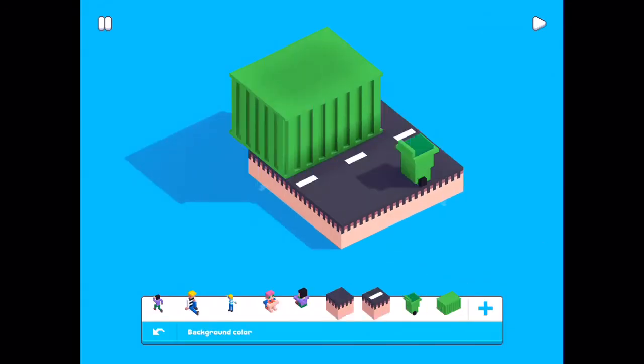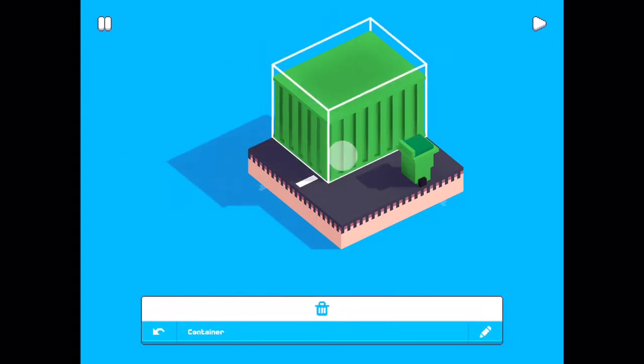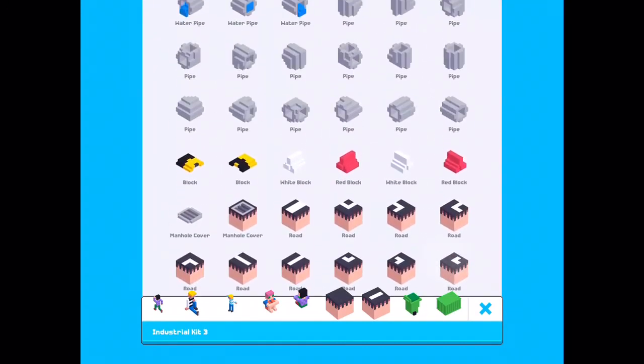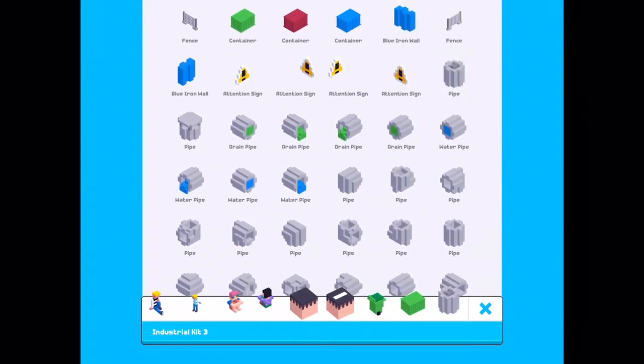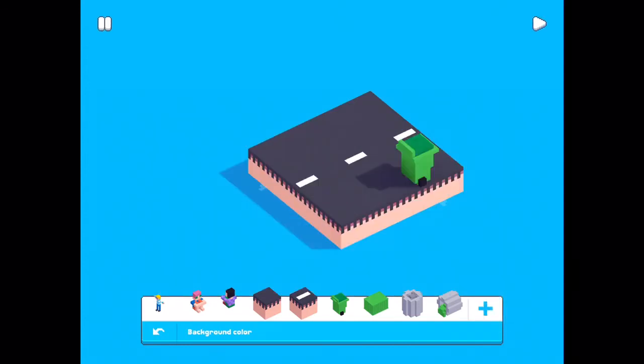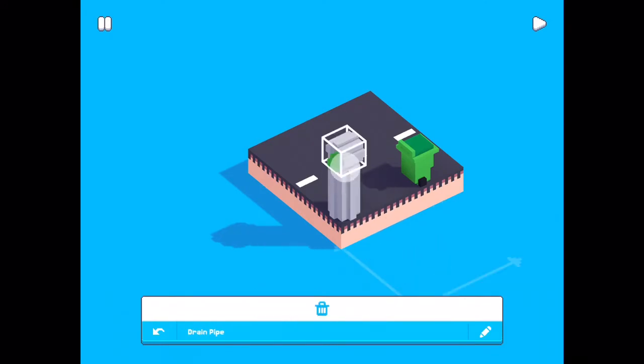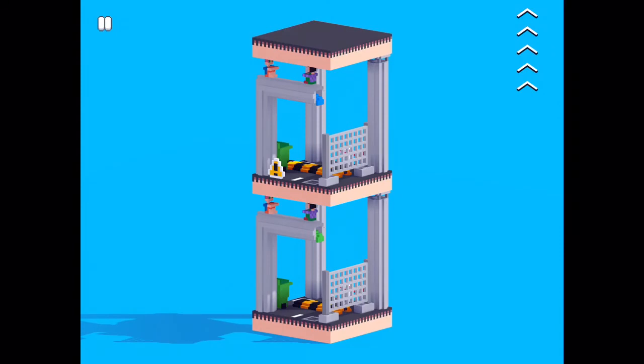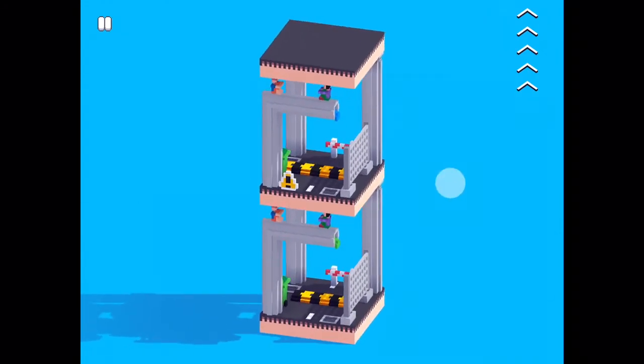Oh, the container was too big. I find some other blocks — perhaps this pipe and drain pipe. And here it is: level number 6, completed with the Industrial Kit blocks.